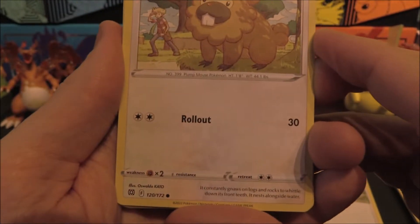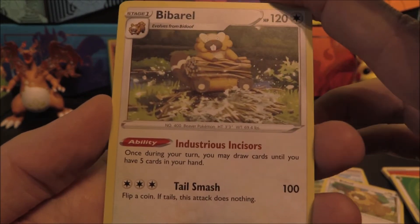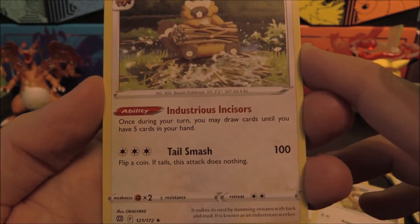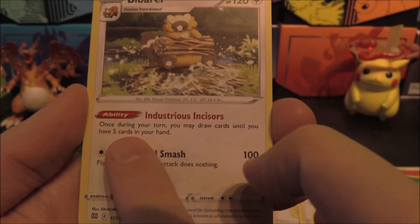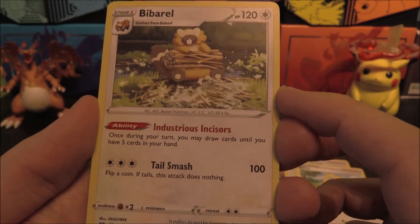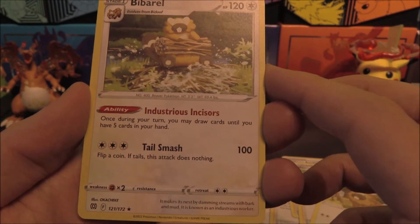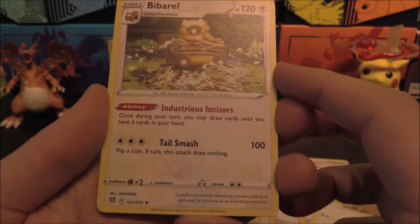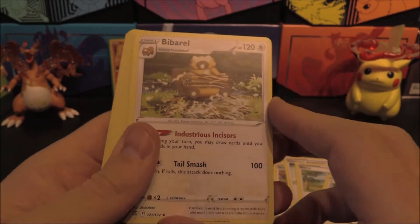Bibarel has Industrious Incisors — once during your turn you may draw cards until you have five in your hand. Really seeing a lot of draw power here. Tail Smash for 100: flip a coin, if tails the attack does nothing. You're probably playing that for the ability more. We're going to get the Turtwig line — Turtwig right here, gorgeous artwork. Bite and Headbutt Bounce. Only two of those. Grottle as well, looking amazing. Sun-Drenched Shell: once during your turn you may search your deck for a Grass Pokemon, reveal it and put it into your hand.